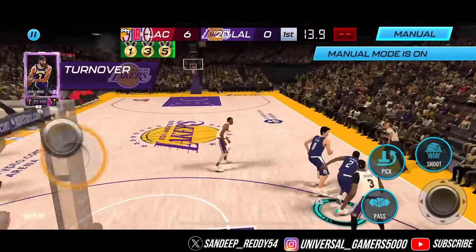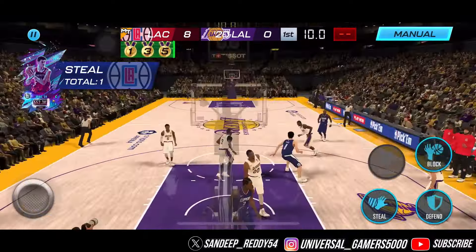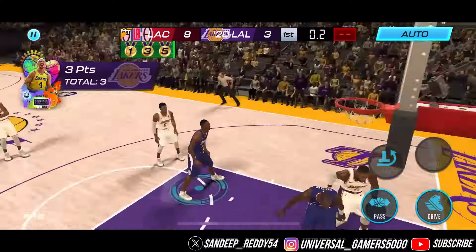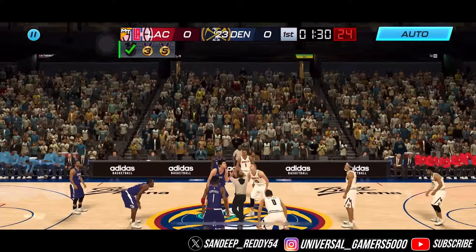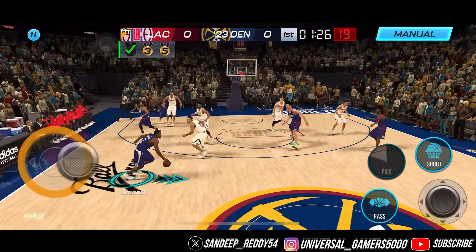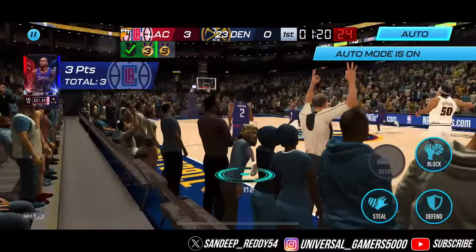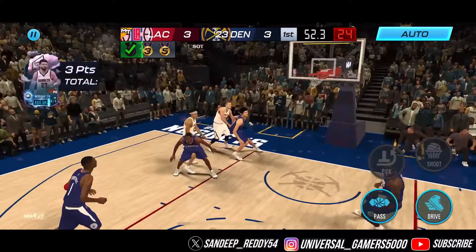Another good steal — into the paint, look at that, a one-hand jam! We got a four-point lead. Alex Caruso cuts it down to five. We are facing the most powerful team in this bracket — 364k — so we lost the first one by just one point. This time Kawhi hits a good three to rack up three points.